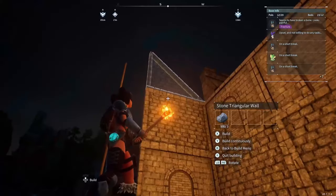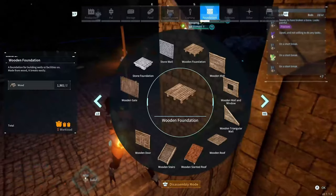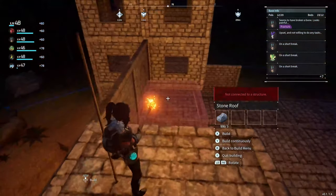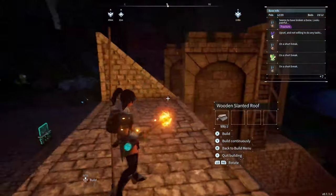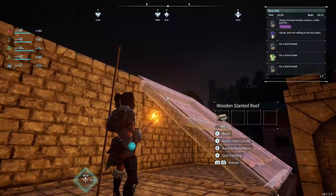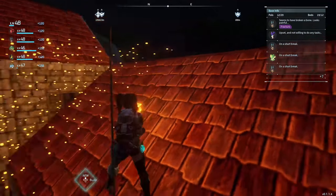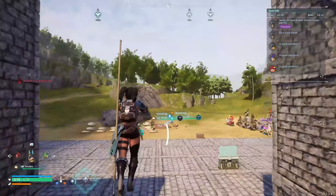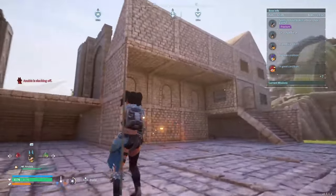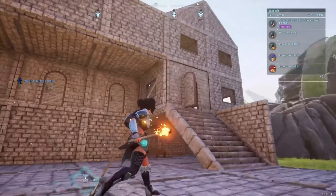We're going to pop a triangle on top of that, then climb up to put some floors down — they look like floors but they're ceilings. We'll put these all the way along, then walls along the inner part of the building, then get our sloped roofs and place them on. This is what they look like from inside now. With the towers, I wanted to make them into rooms, so I've added a staircase and a door to this inner wall here.